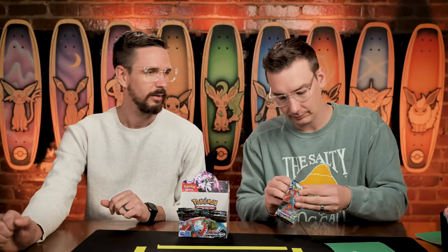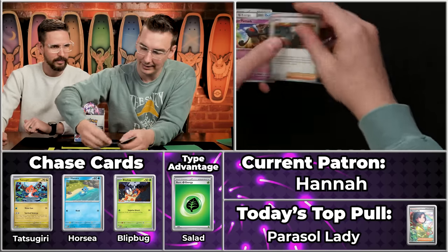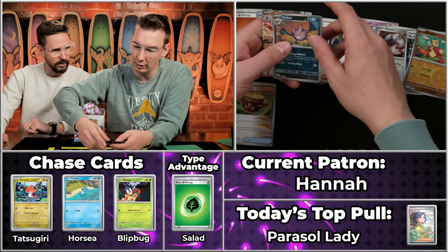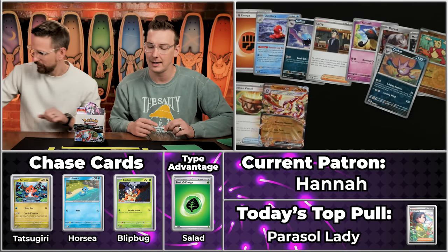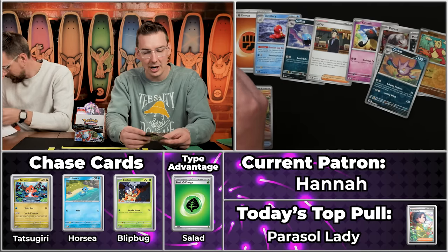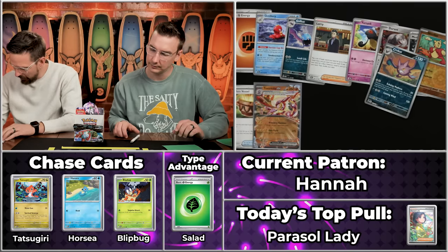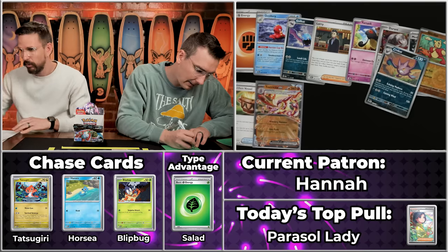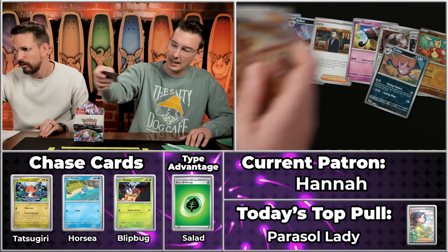Next up, Hannah — let's see if she can pull the Porygon. Octillery, Golbat, Larry, Yanmas, Durant, Earthen Vessel — two points — Medical Energy, Mienfoo, Crobat to go with the Golbat, and the other Toxtricity. If the full art wasn't good, this version will certainly be less — 60 cents. The Earthen Vessel is actually worth more. Three-point pack for Hannah. You still get a sleeveable Toxtricity, and we're using these 151 sleeves which are totally beautiful.